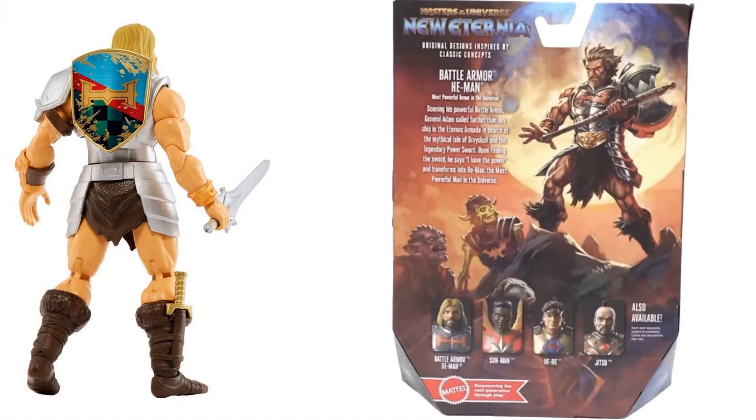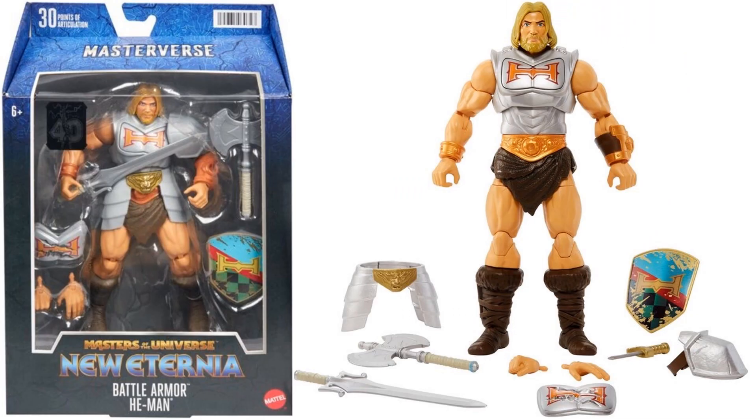Then we have Battle Armor He-Man — he's got his shield, sword, and a knife in his boot. This is New Eternia so he has several looks. The chest plate doesn't spin but you can switch it out. He has a shoulder pad you can take on and off to make him look more like the original. He has a beard and long hair — would have loved to see just a regular-look He-Man.